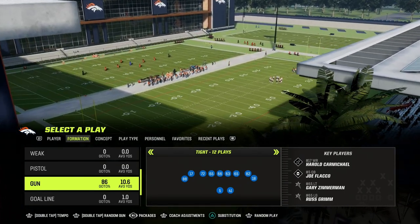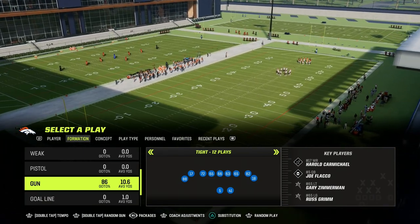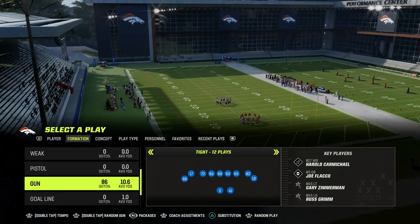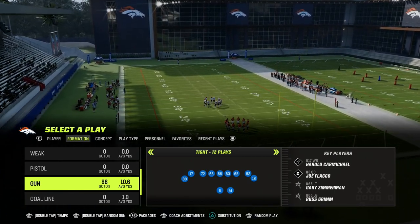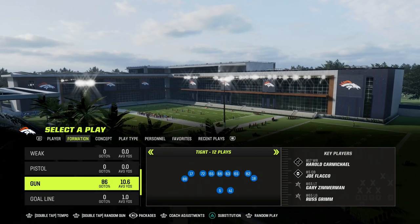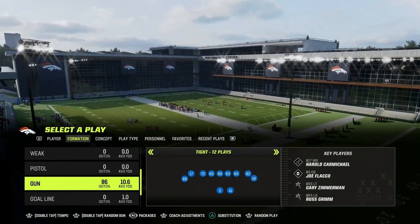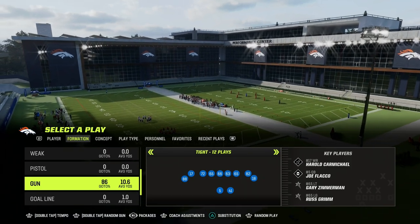If you want to get my entire gun tight offensive e-book, I do believe it's one of the better formations of the game this year. Whether you're running tight, tight offset, or tight slots, we have e-books for all those formations in the Patreon. You can become a member today for just $10, and it'll get you access to everything — all of those different e-books as well as several updates that we've dropped.